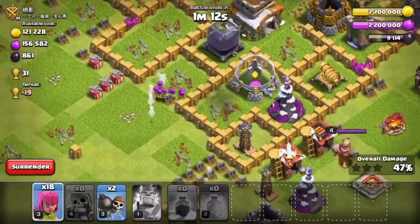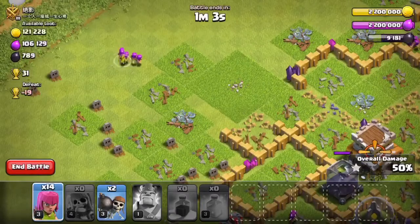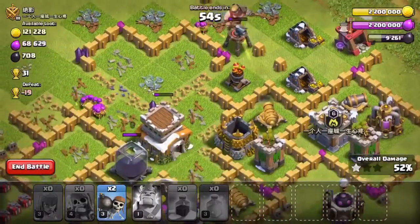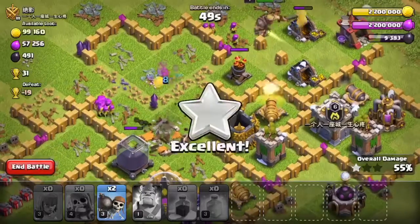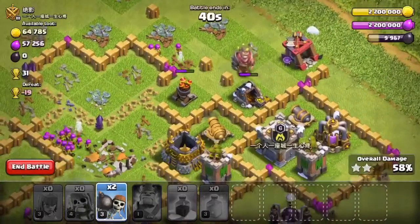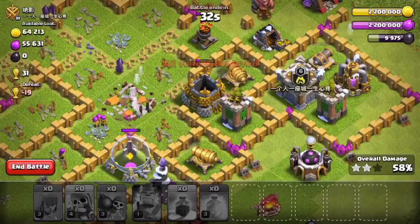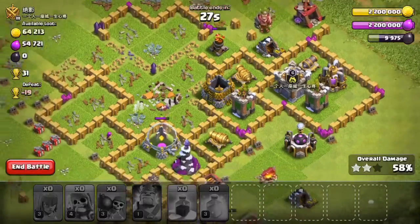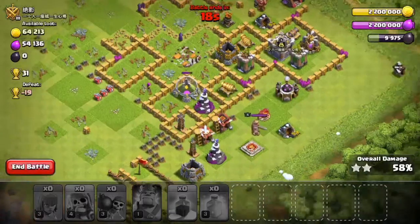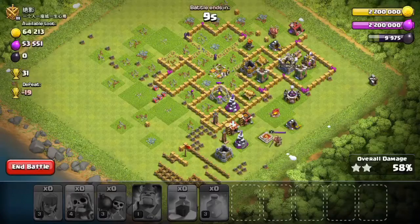I put more archers to take the multiple mortar. Hopefully those archers get the dark — I want it all for myself. I'm such a greedy person. Go archers, woo! Come on, you can do it. Get the town hall too. Barbarian king, please don't die on me. Yeah, those archers got the town hall down. Not that dark though. I'm excited, woo-hoo! That wall breaker didn't even do anything. Time is running out and I have a few more buildings but no more troops. So this was my attack.